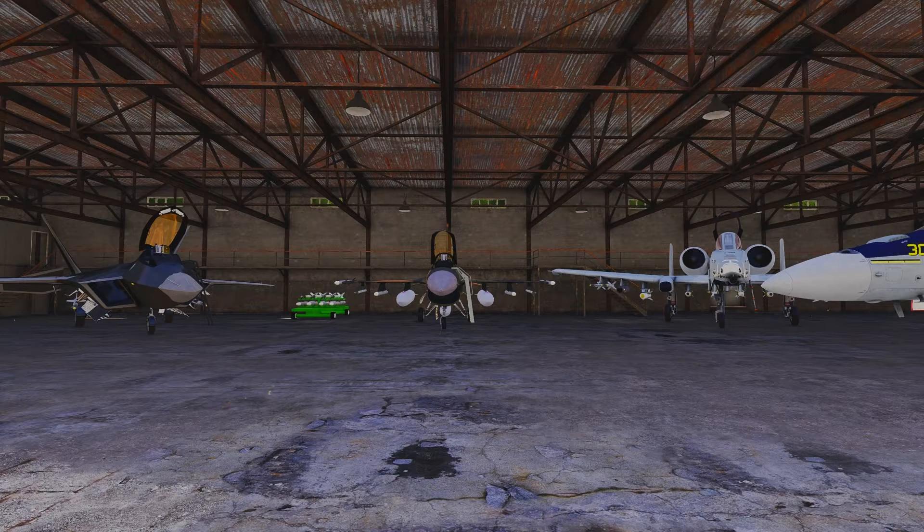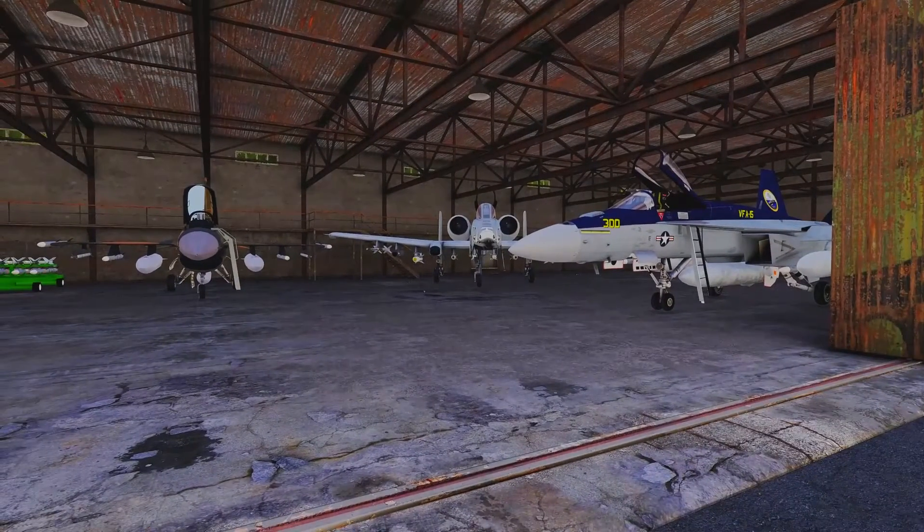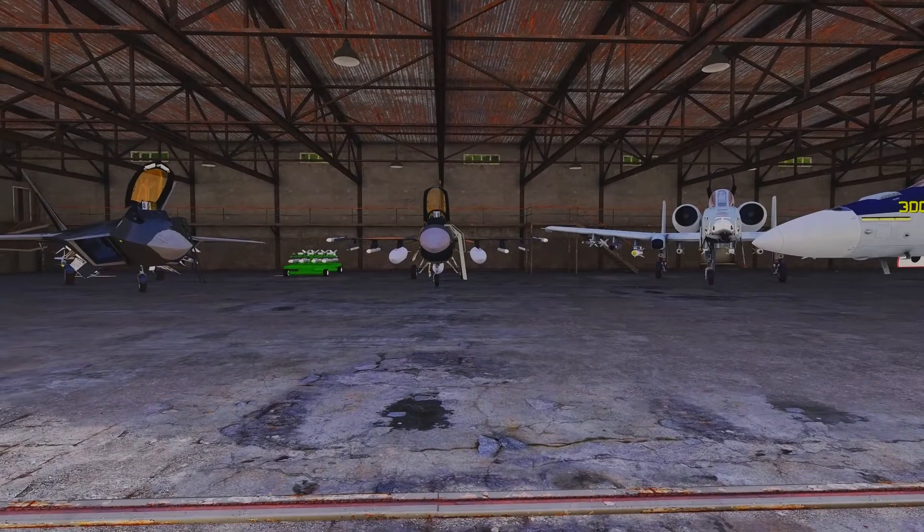Before we go into any of that, first off I'm going to start with the basics of Firewill's weapons system and in particular how to arm the aircraft. Each of these aircraft are fully configurable for your mission spec. You can select the ordnance that you wish to bring into the battle, and because this is Arma 3 and not DCS, there are no weight limitations. There are no downsides to bringing too much other than making your aircraft look ridiculous.